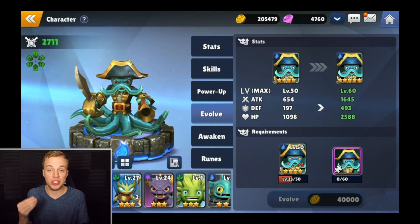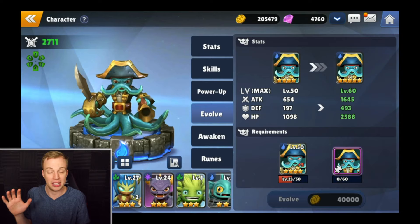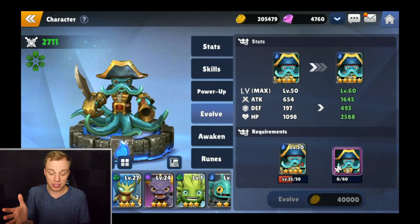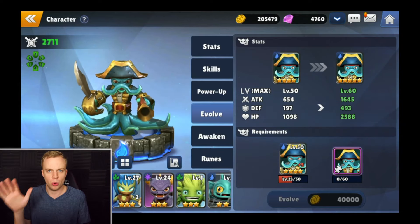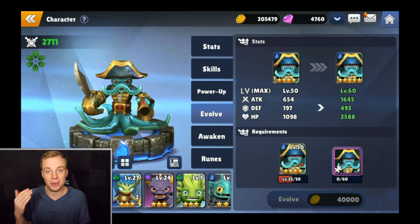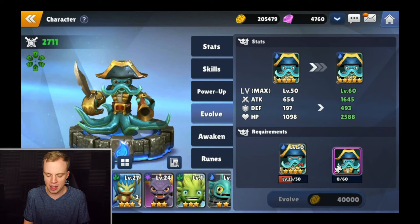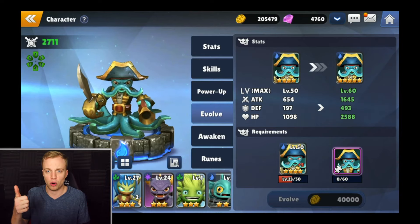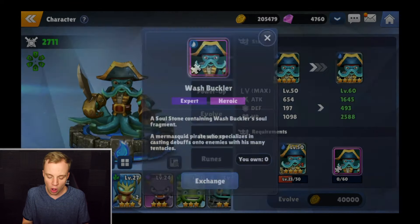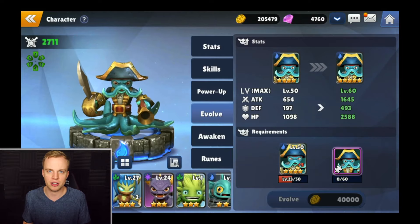Moving on from those runes, we do have the evolve feature inside of the game where you can evolve your different Skylanders. It's going to increase the star level of your Skylanders — for example, my Wash Buckler is going to go from a four star to a five star. By going to a five star, it's going to increase your level maximum and you're going to get a bunch of different bonuses across the board. To get that done, you have to reach the level requirement, which for Wash Buckler would be level 50, and then you also need those Soul Stones.